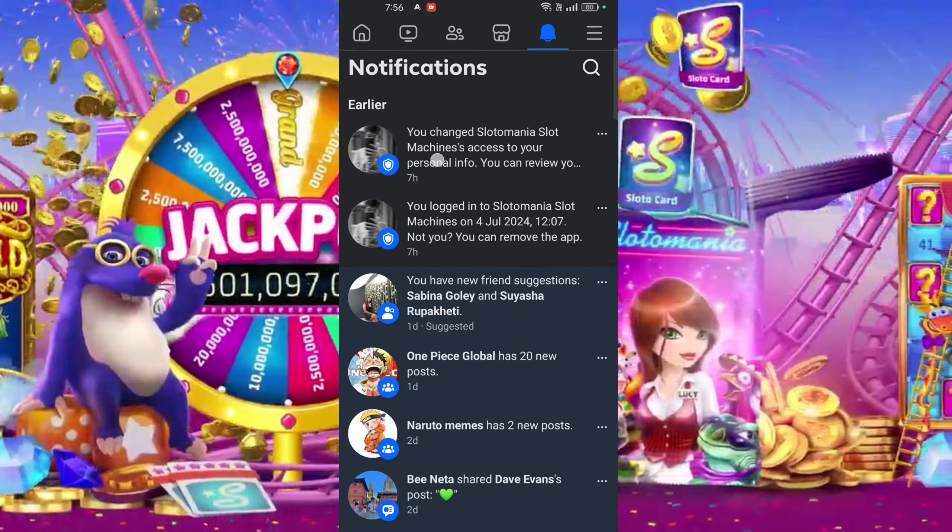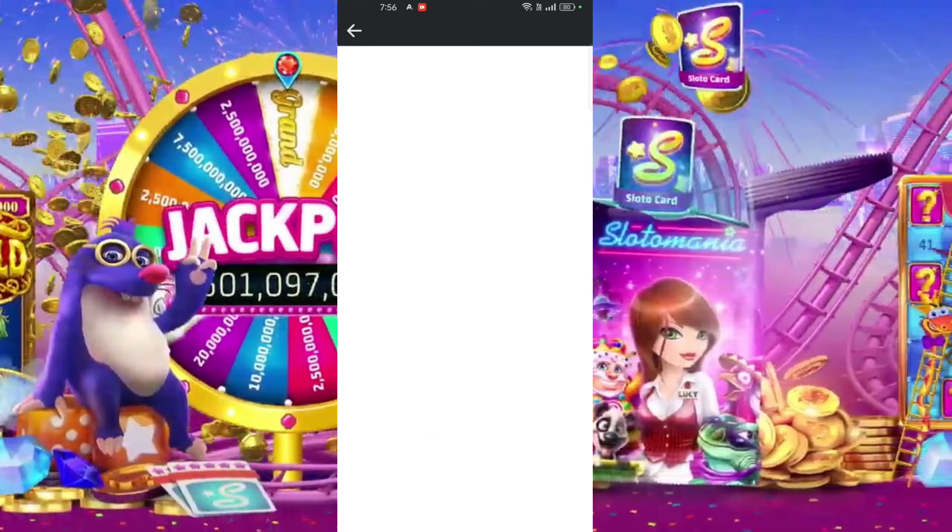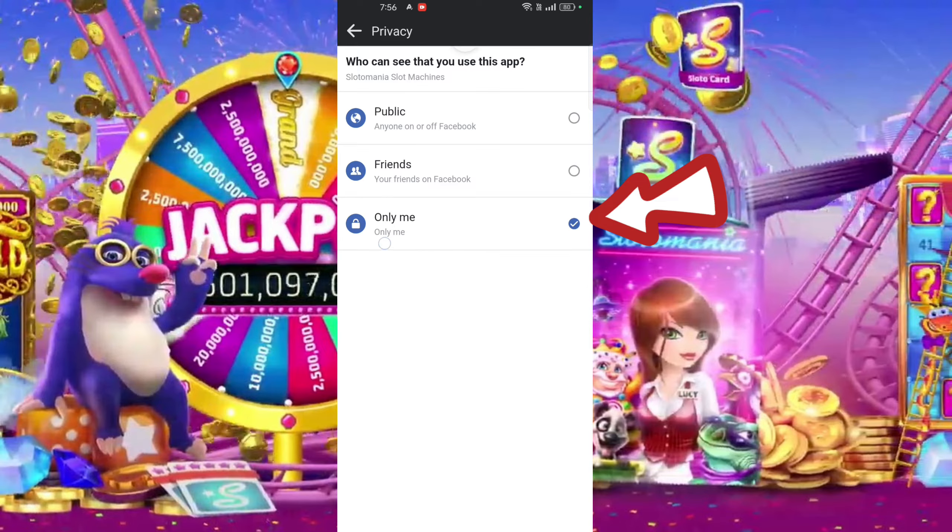There you can see options like this — click on that. Then click on the lock icon. Then choose 'Only Me' so that others won't know if you play this game, and it won't get uploaded to your Facebook profile.